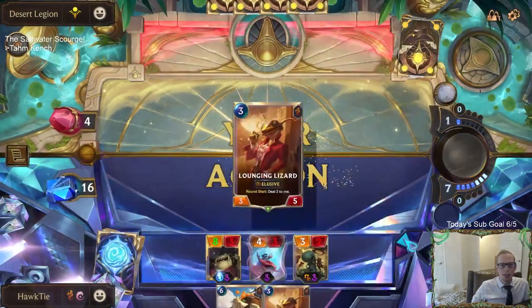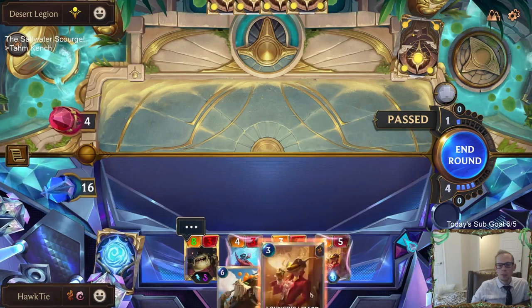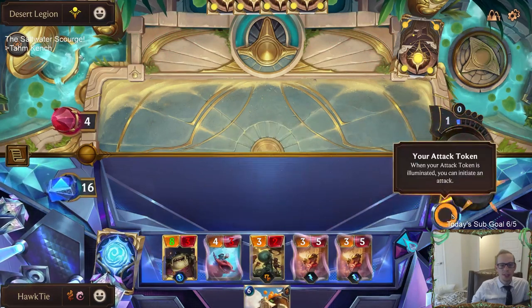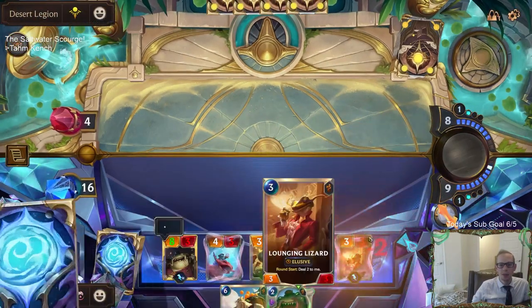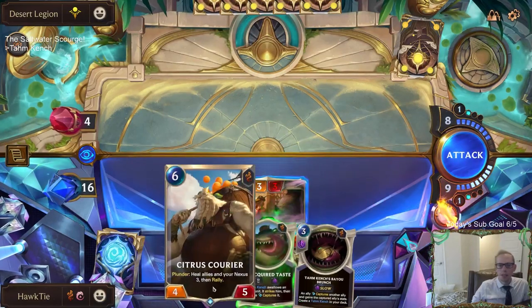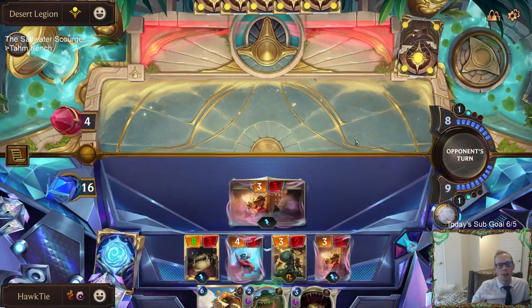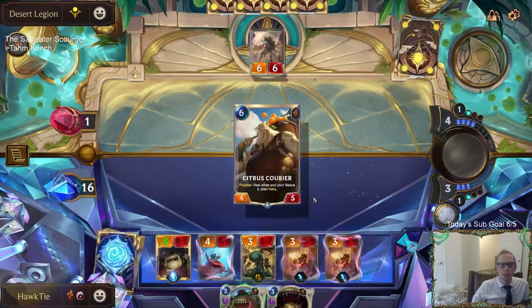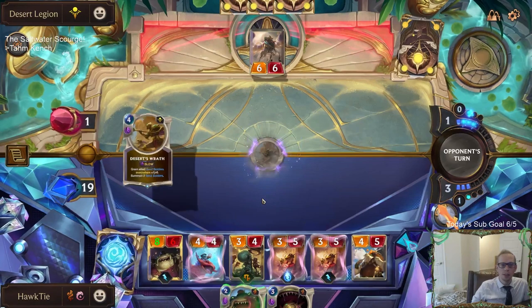There's going to be a lot of different choices with each different game mode - this is awesome. We need to get the Bilgewater board though. They're at four. This is so greedy but I want to attack here - I don't think they can do anything about this. Put them down to one, use the Citrus Courier. Basically what I did there is use the Citrus Courier to heal my nexus.